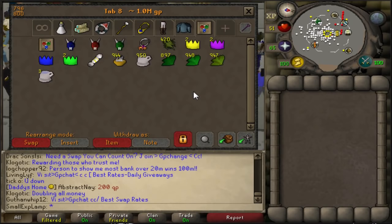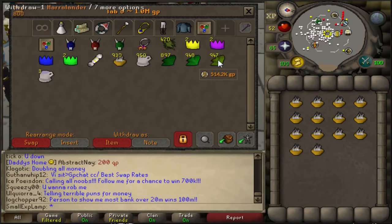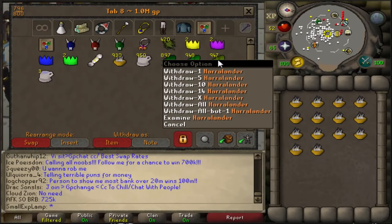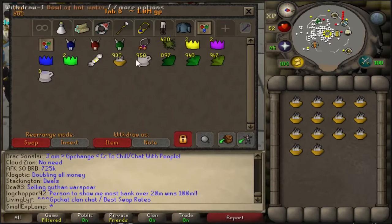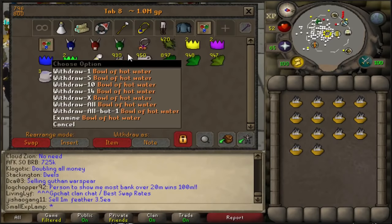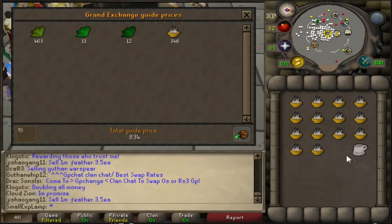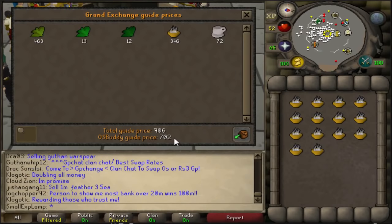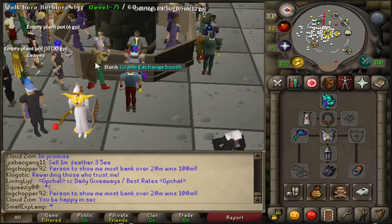But I'm going to show you guys what you have to do. So first, you're going to want to grab 14. You're going to need a Harlander — one for each potion — you're going to need a Marentil, two Guams, an Empty Cup, and a Bowl of Hot Water. This all can be bought; I can price check it for you guys real quick. This all can be bought for around 700 GP, and you will need another Guam, so around 714 GP.